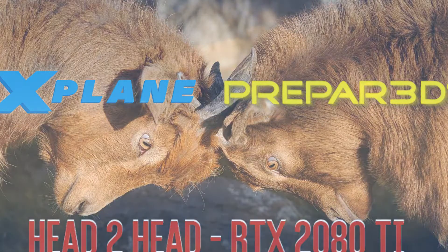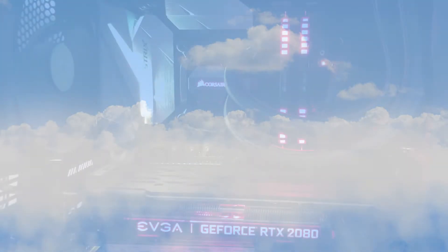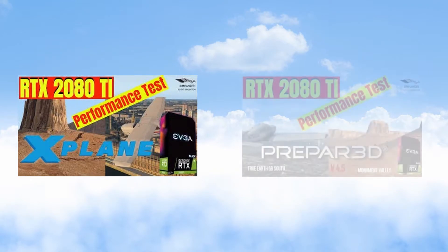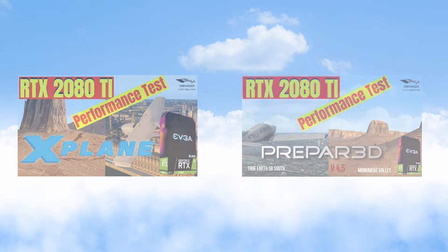For details on my PC specification, resolutions, scenery and aircraft add-ons, as well as the various settings used within these simulators, please refer to Part 1 and Part 2 in this series. I'll leave links to these videos in the notes below. In Part 1 we put the 2080 Ti to test in X-Plane and in Part 2 in Prepared. There were no tweaks or changes to any of the config files in the simulator.